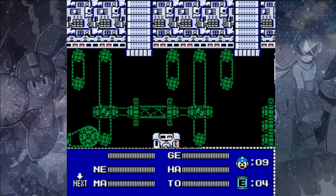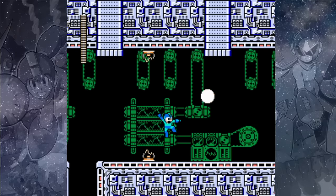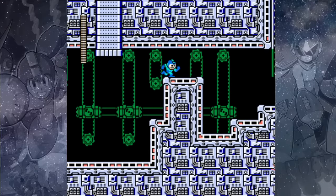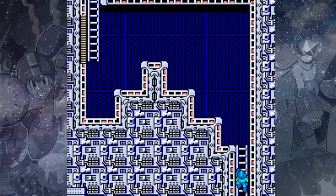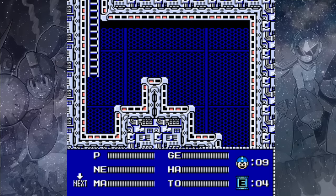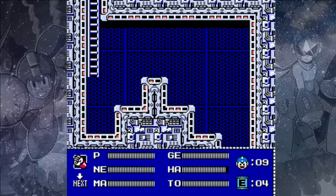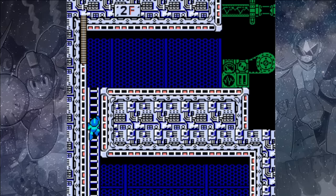These dispensers will drop flying plugs called Alecans, which can be taken out with a single shot of either your arm cannon or the Shadow Blades. Remove them quickly or they'll shoot a big shower of sparks all over the place. Up here we can try out the Hard Knuckle, which can remove Hammer Joes in a single hit, though you still have to hit them when their visor is open.